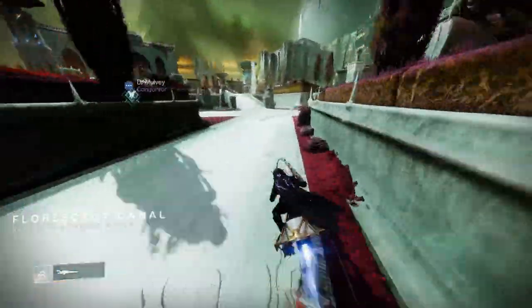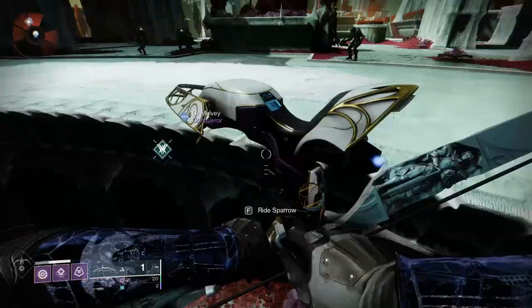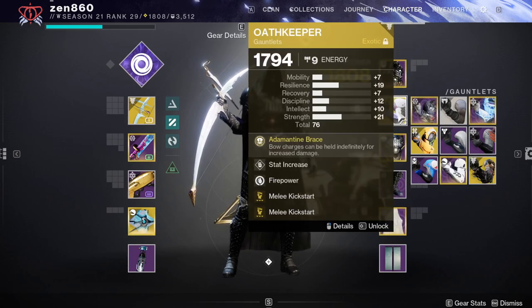The exotic armor in rotation today will also be in the top line of the description on this video. Let's hop right into the guide. For the build today, we're going to be taking advantage of my Infinite Weekend Oath Keeper build.